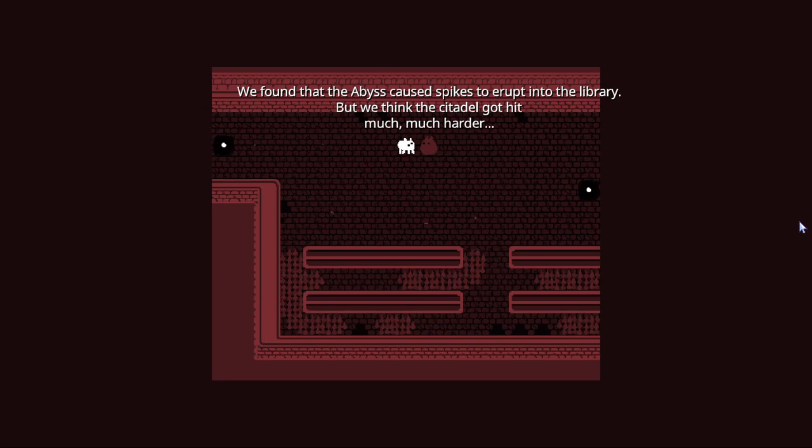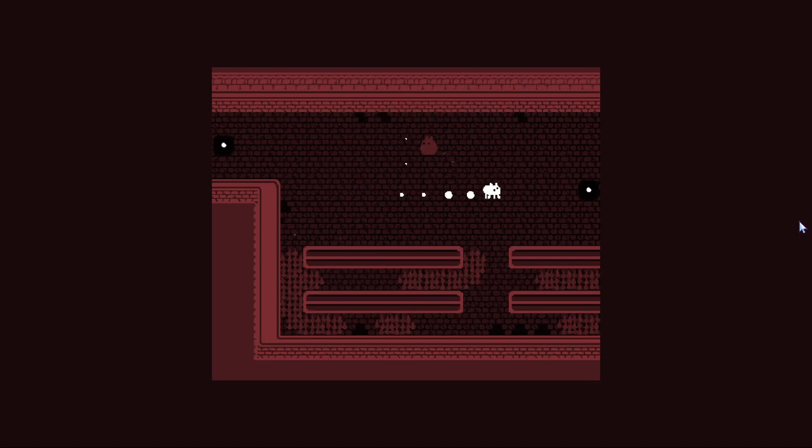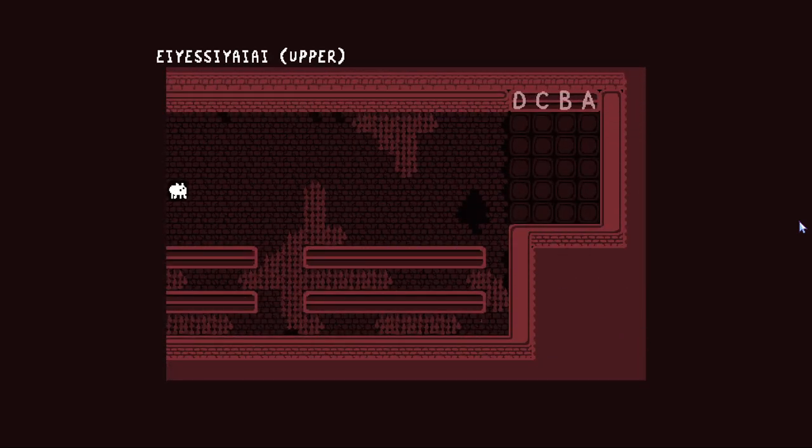Legend key — find zeros and ones of 1252 at www dot something-code dot com to find the legend. Save the library's name aloud. A-S-I-A... ASCII! Hold on — it brought me to this. I don't know what to do with this. There were two other rooms — I guess they might say something. We found that the abyss caused spikes to erupt into the library, but we think the citadel got hit much, much harder.